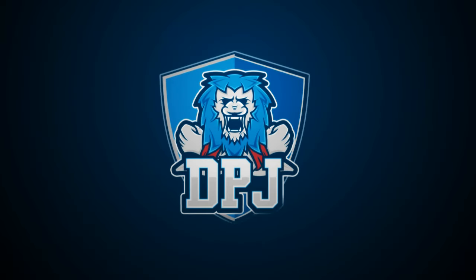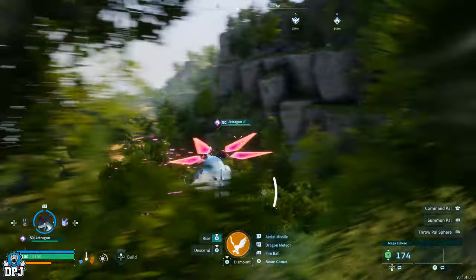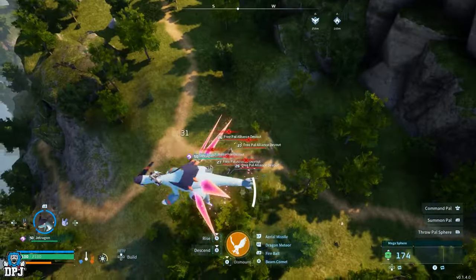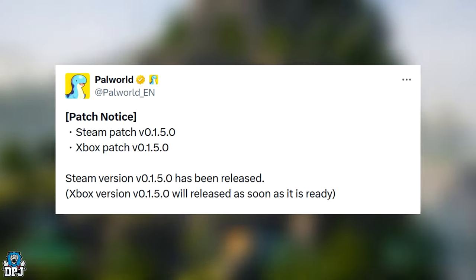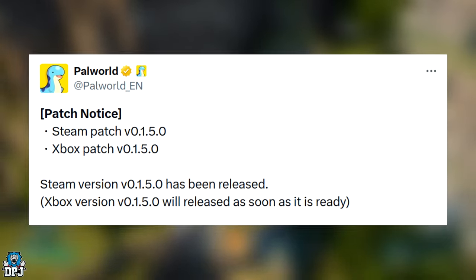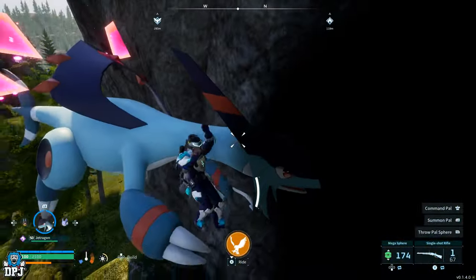In the early hours of the morning last night, Palworld received its latest patch, version 0.1.5.0. This has been released already on Steam and will likely release on Xbox later today. We go through all the patch notes — this is definitely the biggest patch they have dropped so far.